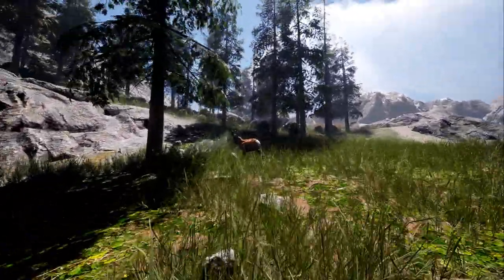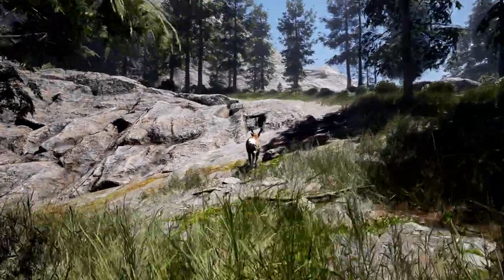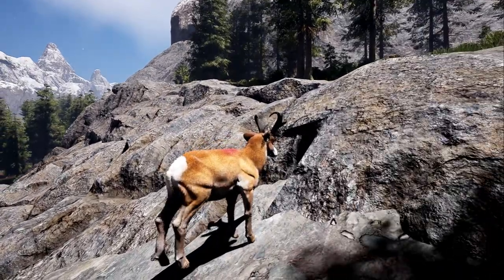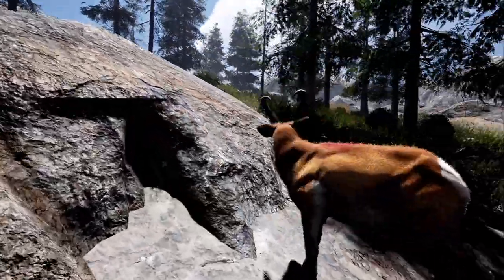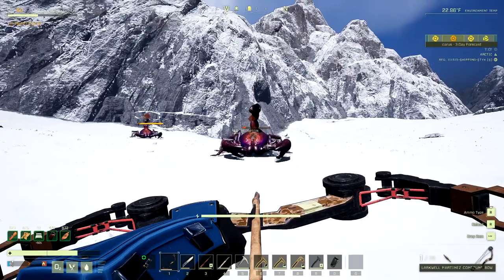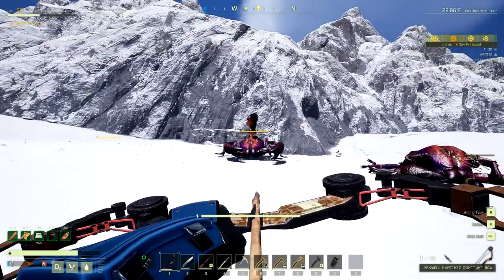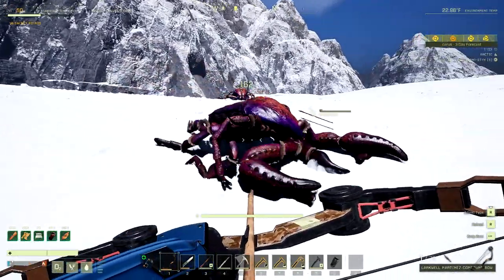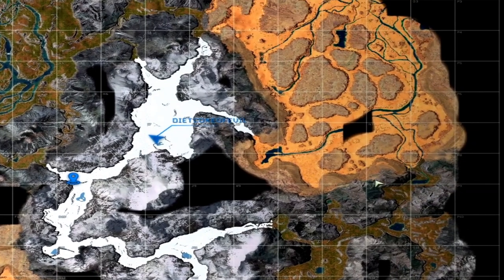We also have one of the newest animals added to the game — the pronghorn, which is kind of like a cousin to the chamois but a little bit bigger with antlers. And here's the arctic scorpion, found in arctic areas. It looks a lot like the armored scorpion, and you can see where we found it on the map.